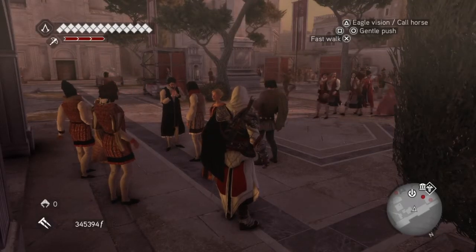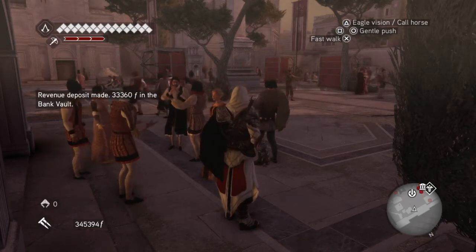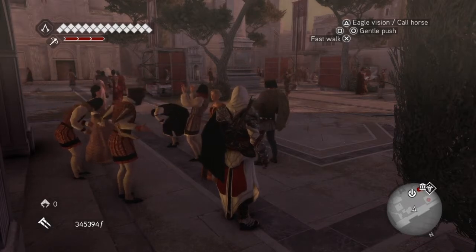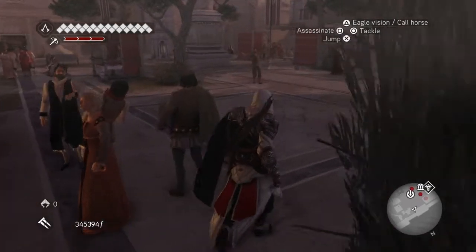Hi everybody, welcome back to my 100% walkthrough of Assassin's Creed Brotherhood. On this video we're going to be completing the third next mission in the restored memory sequences of the Da Vinci Disappearance. This one's called Memento Mori — it's Memento anyway.